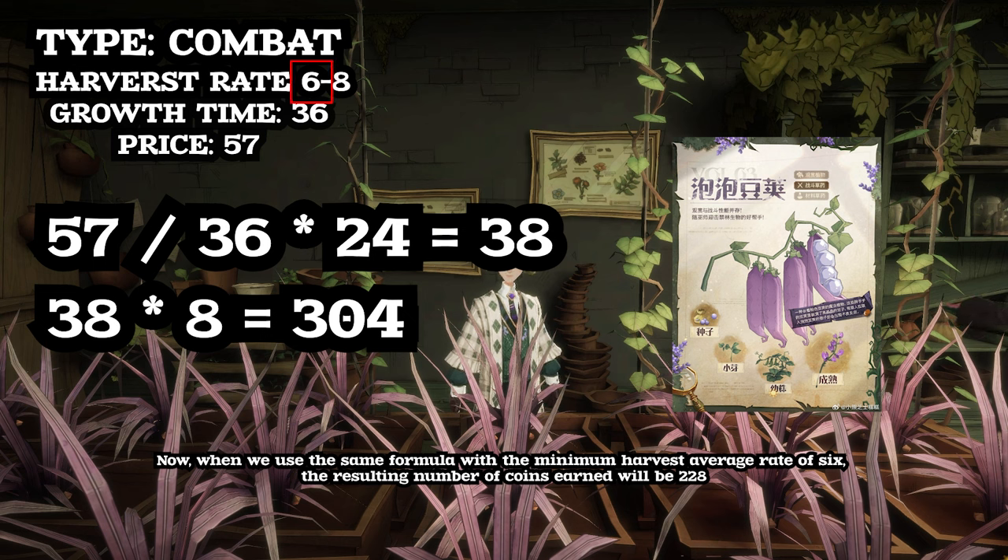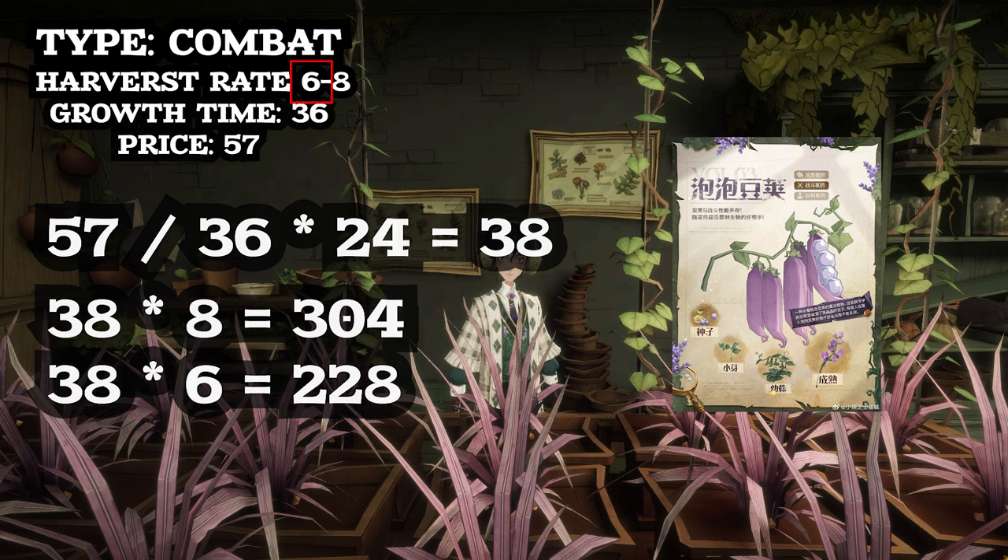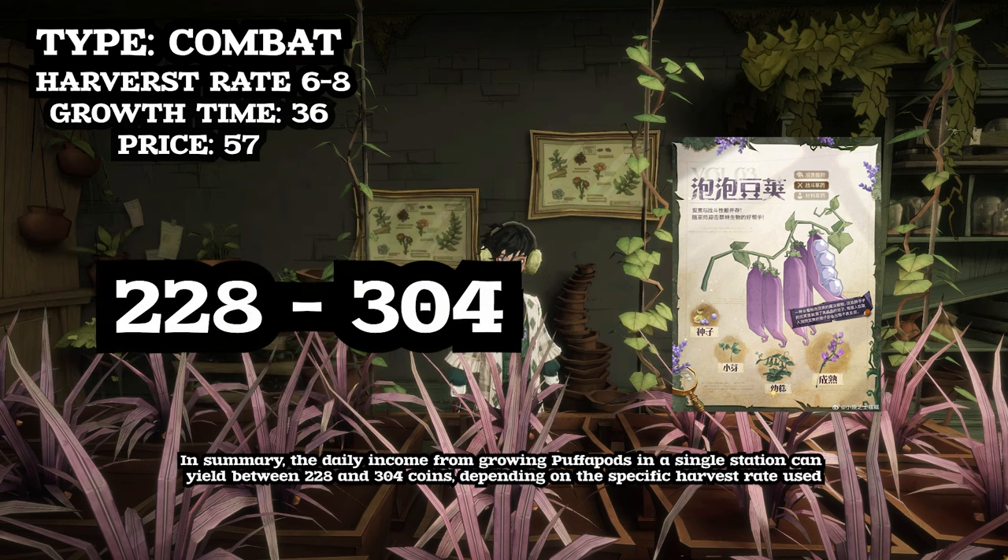When we use the same formula with the minimum harvest average rate of 6, the resulting number of coins earned will be 228. In summary, the daily income from growing Pufferpods in a single station can yield between 228 and 304 coins, depending on the specific harvest rate used.